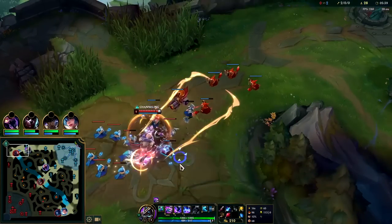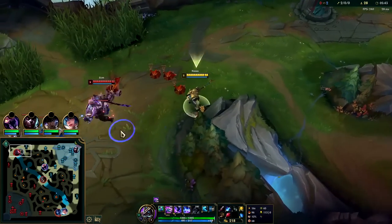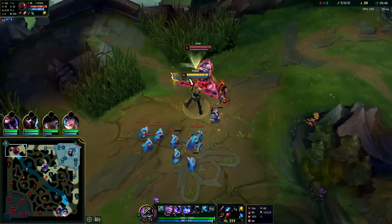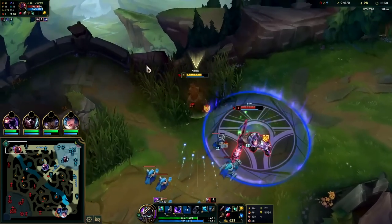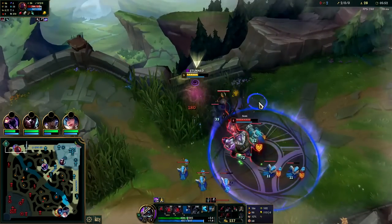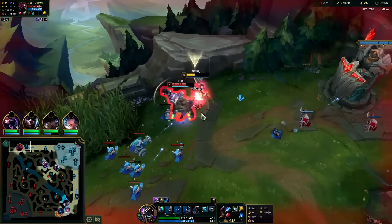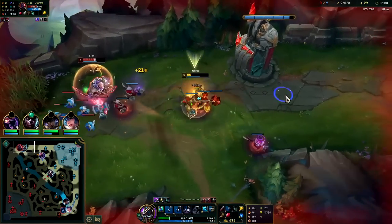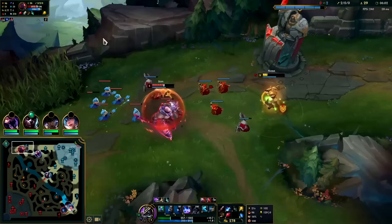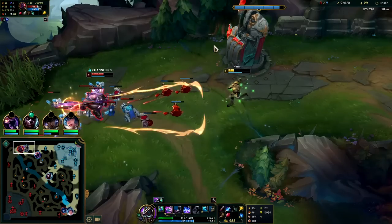We're about to hit six — we'll force the all-in with Ghost. He doesn't have Flash or Ghost; his Flash is on cooldown. We need to break vision here. That was a really bad trade for me — I took way too much damage. There were too many minions and he did a good job of perceiving that.